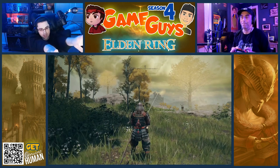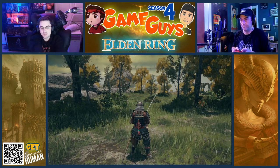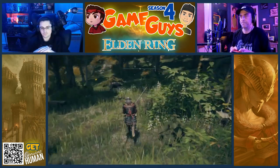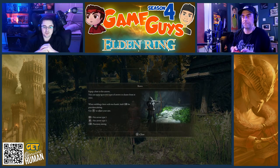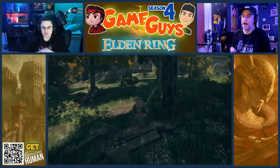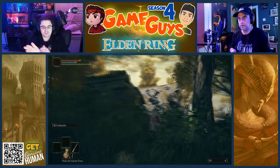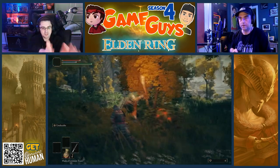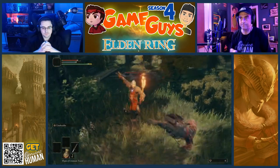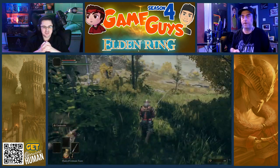There's a beacon. I need you to follow the beacon, but go in this direction first. Where your character is facing, 90 degrees to the right. Go around this structure to the left. Now take a hard right. Follow this road. Go ahead and lock on and fight this enemy. Oh shit — your first Elden Ring kill!